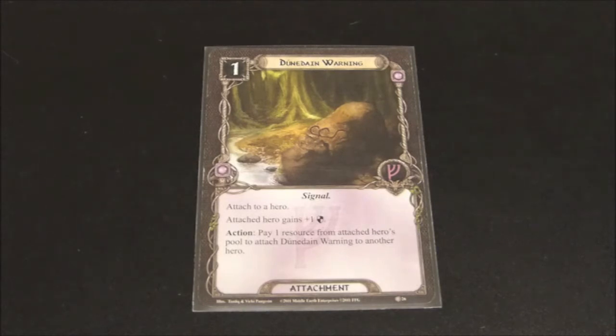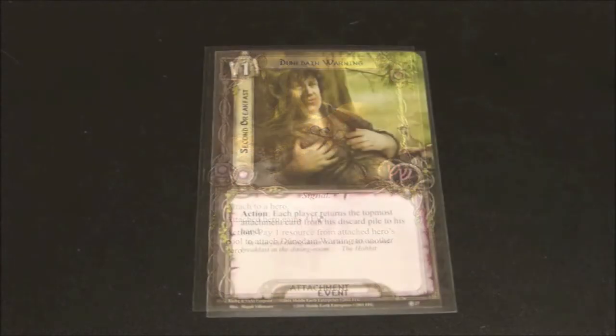It's cheap at a cost of 1, and again has that versatility in that if you decide to move it to another hero, you can pay a cost of 1 to move it around. If you're looking at a hero who's just about to die and you just need that one extra defense to protect them, then this card could come in handy. Dunedain Warning — a fantastic card.